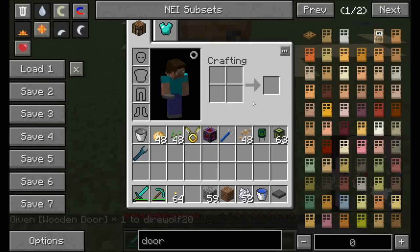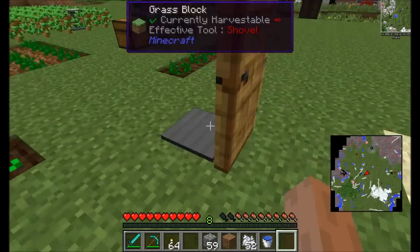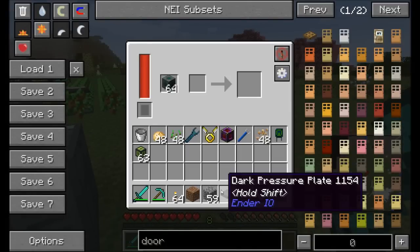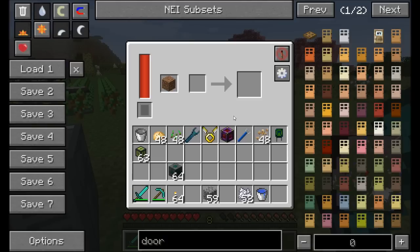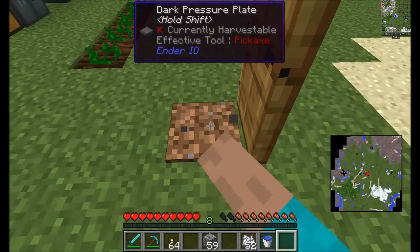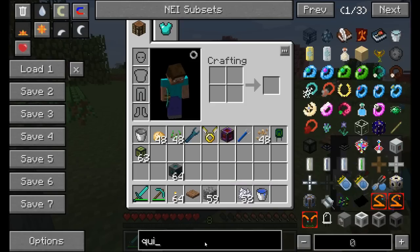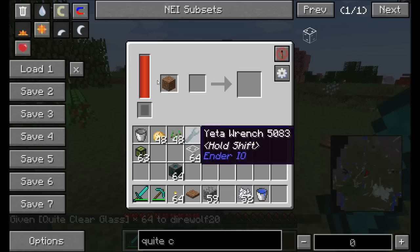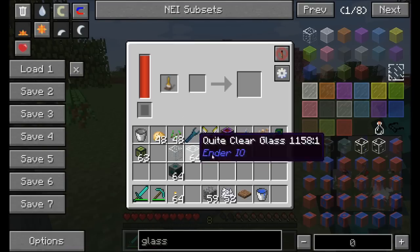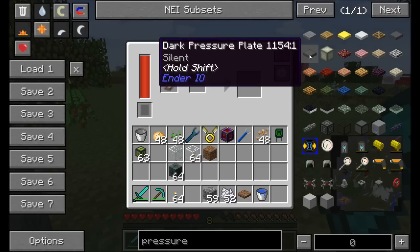The Dark Pressure Plate requires dark steel and is player-only — no items, no mobs, nothing else can activate it. You can paint it using the Painting Machine to look like any block, such as dirt. You can also paint it with Quite Clear Glass to make it invisible, though I hit a bug preventing that here. There's also a silent version requiring wool underneath that makes no sound when stepped on.